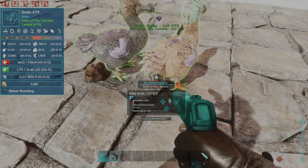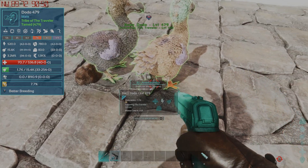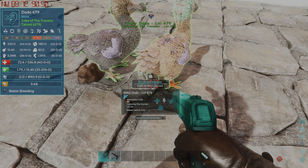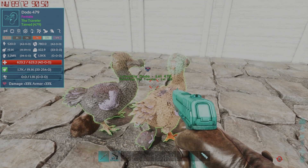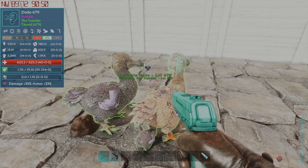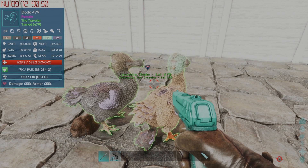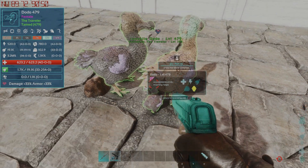Now with ASA, honestly, the breeding process is way easier than it was in ASE, and it doesn't take quite as long to create a perfect breeding pair as it used to. But this mod makes it so it's a guaranteed perfect baby on the first try. All in all, this mod just makes life easier when it comes to breeding.